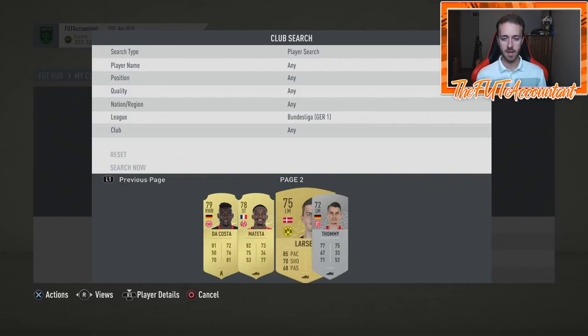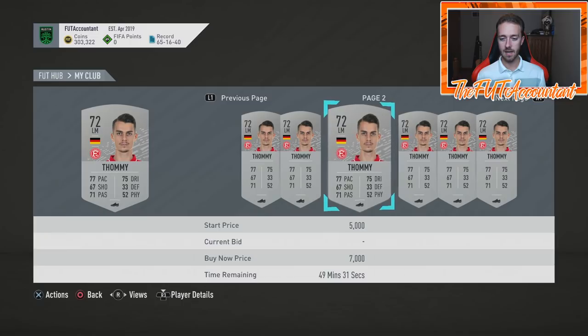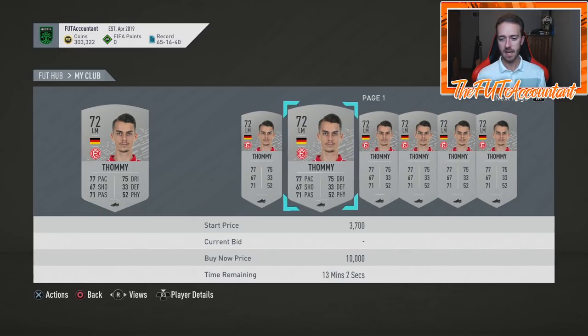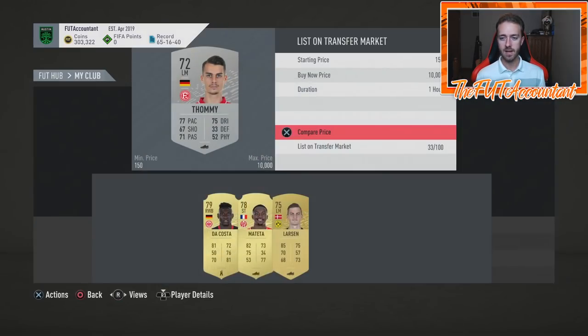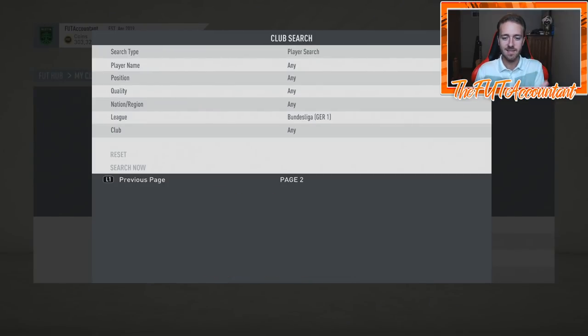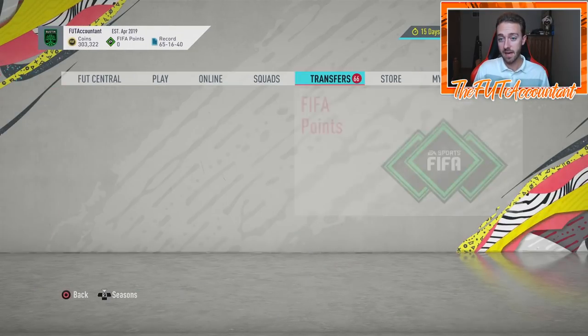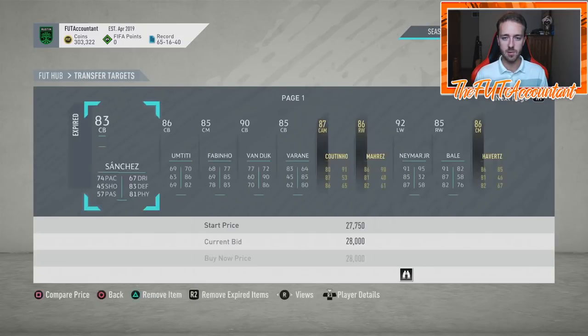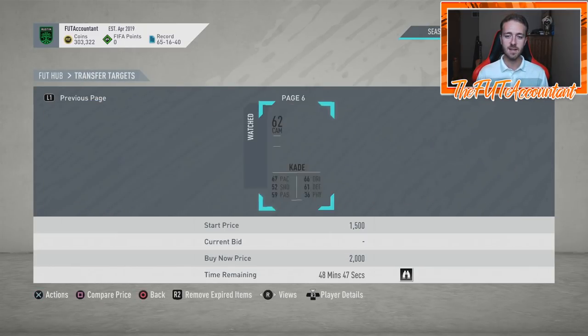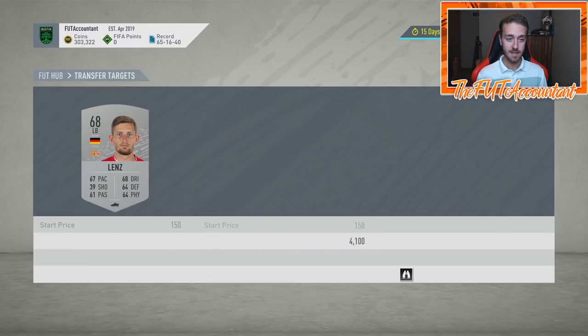I literally have nobody in my club. What about this guy, Tommy — how much does he sell for right now? He's from Dusseldorf. He's a silver? A left-mid silver. The man sells for 6,400 — even 7K right there. I'm going to list him up. I'll take 5,800 coins for a silver card, non-rare. That's the kind of stuff that you're now going to have in the game, just like we had in years past, especially last year. People thought we weren't going to have SBCs this year, some people didn't think we were going to have League SBCs — thankfully, we do. It's a great way to make coins and a great way to get some packs.